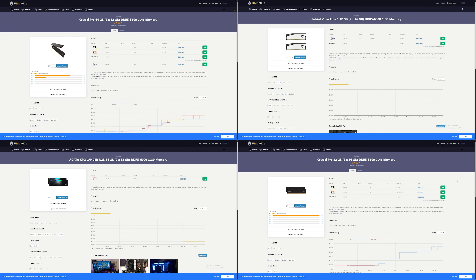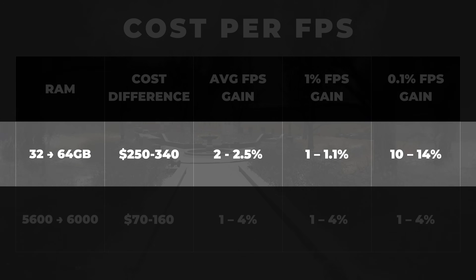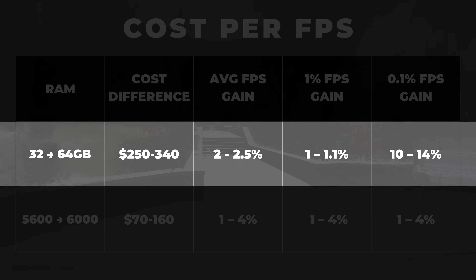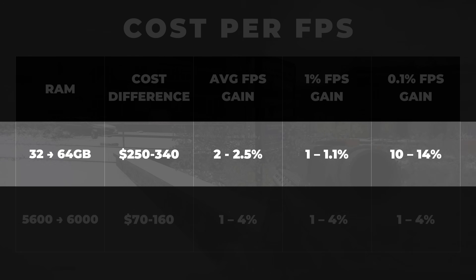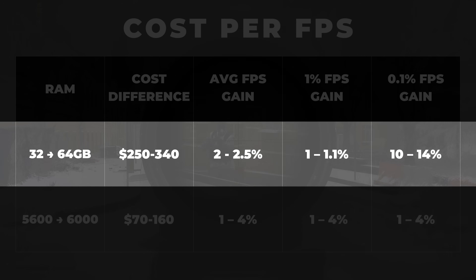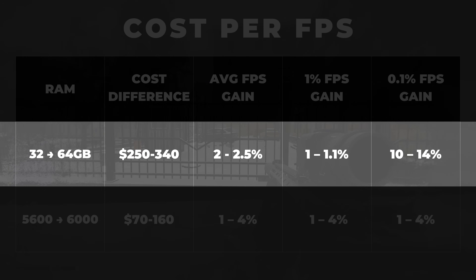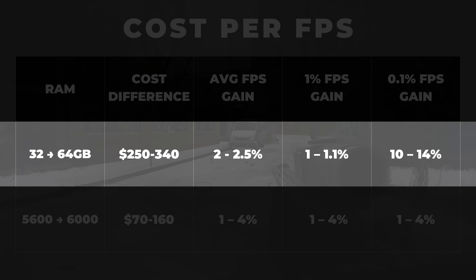Let's talk value, because all these numbers are interesting but what actually matters when you're spending your hard earned cash in 2026? Going from 32 to 64 gigs comes with a pretty hefty price jump. I went on PC Part Picker and found the lowest priced 5600 CL46 64GB kit at $508, and for a 6000 CL30 kit the lowest price was $670. For a 32GB kit, the lowest price for a 5600 CL46 was $261 and a 6000 CL30 kit was $330. Going from slower to faster RAM at 32GB is around a $70 difference; at 64GB the difference is about $160. Going from 32 to 64GB, in the best case scenario using lower speeds is around $250, and for a 6000 CL30 kit it can be around $340. In terms of FPS averages and lows, the difference is pretty small — within 5% across the board — and most people wouldn't even notice that in normal gameplay.